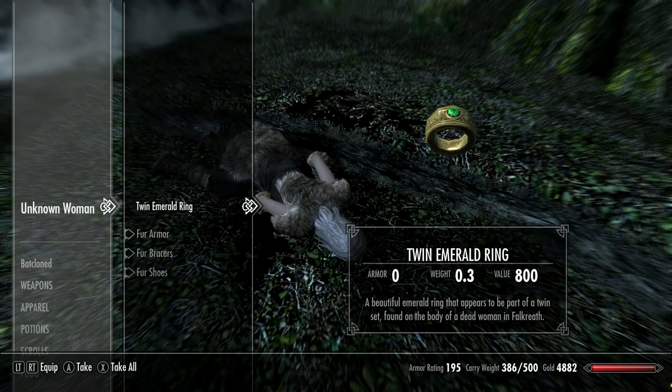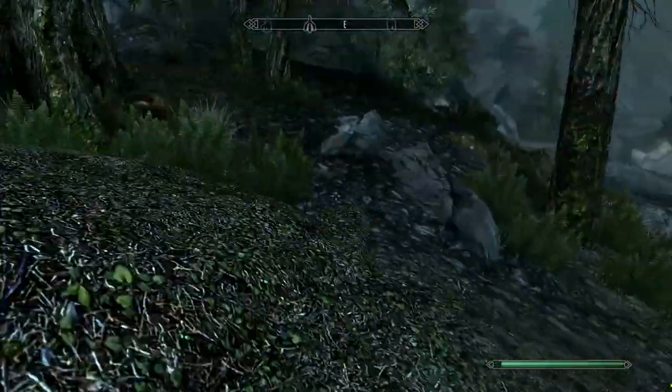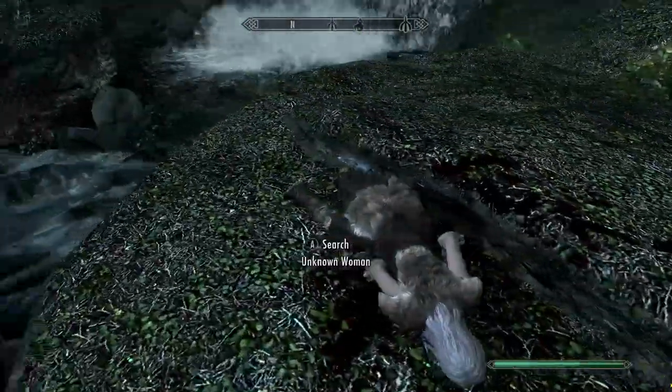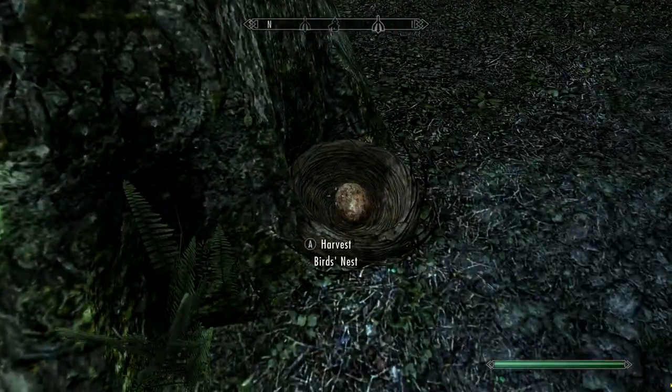Alright, there's the emerald ring — emerald ring, appears to be part of the twin set. Now that we have the ring we can get into the guy's basement. So he already killed her. That sucks. I guess we just have to go and seek revenge.